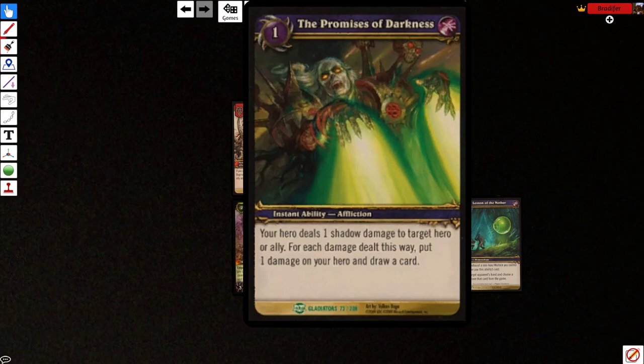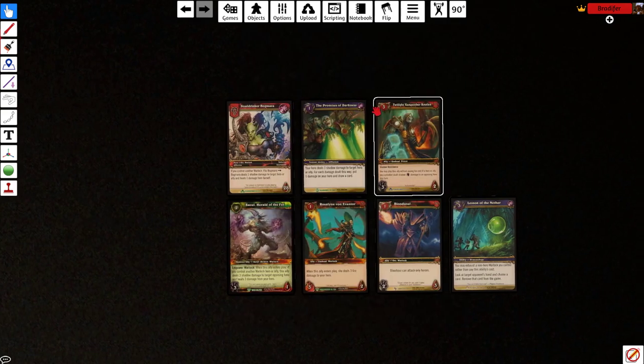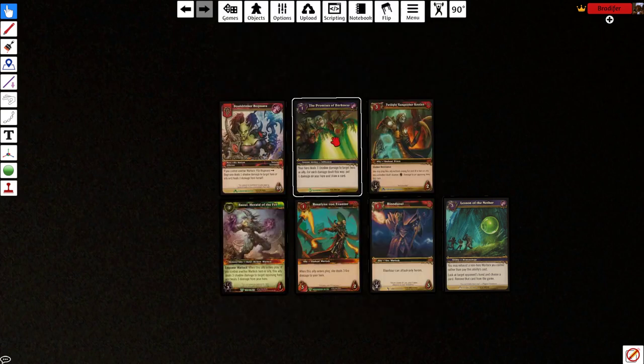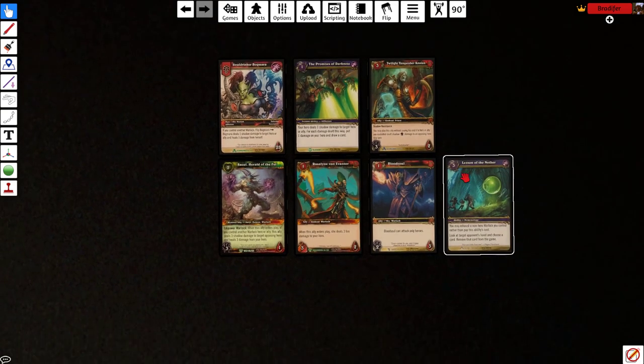This card can also do something similar. It's pay 1, shoot a target for 1, and you draw a card — it's shadow damage, and you take a damage too. You can also do this on turn 1 or 2 to get a fast shadow damage to the opponent's hero and get this guy into play for free. It's just one of the synergies of the deck.